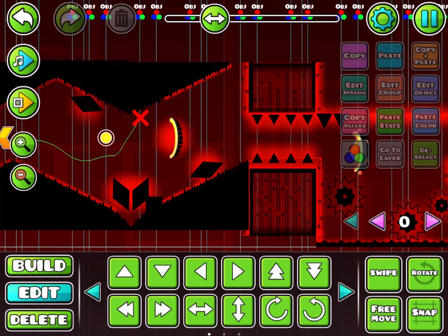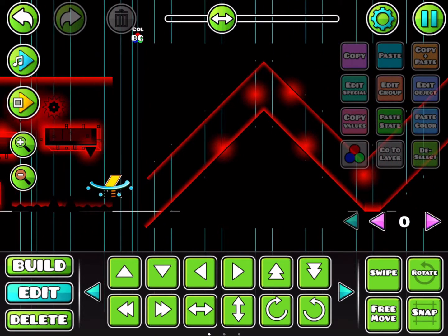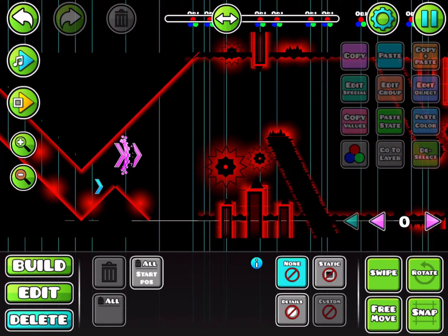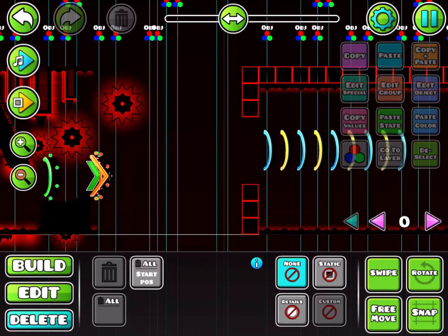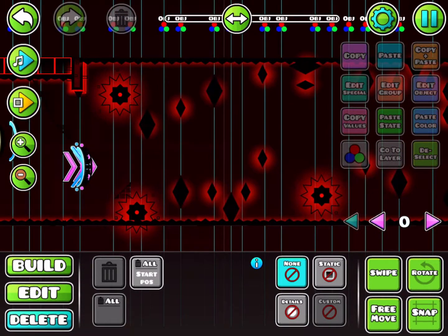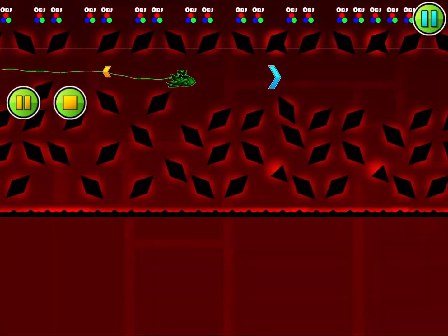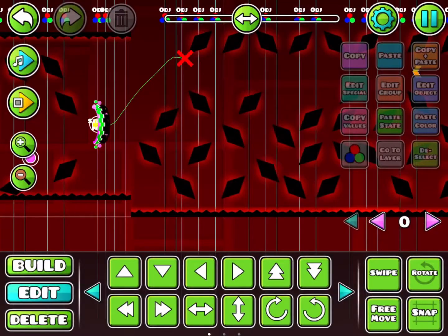Then you have to obviously avoid that right there, and then it's just a ballpark. Some of these slopes might be slanted — I'm pretty sure I fixed it, I'm just gonna remove this just in case. Maybe it's perfect, but yeah, just a nice easy-ish part, you know. Then you got an auto right here — you just need to do that. I don't want it to kill you right there, so I'll put a slope right there. And right here is where the cancerous part is at. There is actually an orb there — not a dash orb, just an orb.